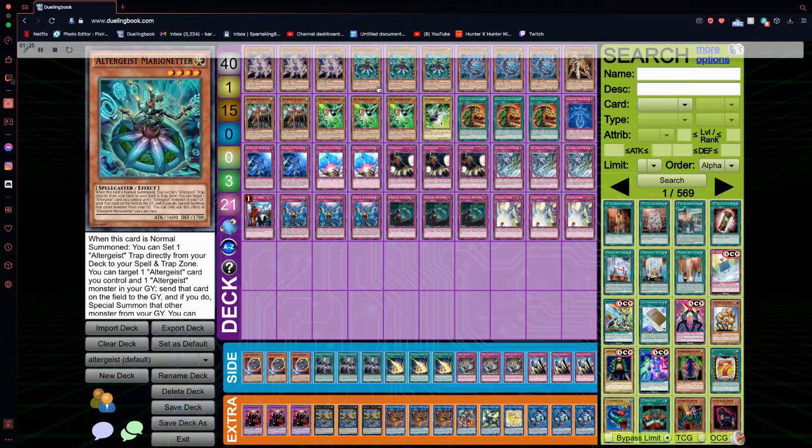We have Triple Altergeist Marionetter. Marionetter, when it's normal summoned, sets an Altergeist trap from the deck to the field. We have one Manifestation along with Double Protocol for that. Very good lineup — I would not change those ratios. You guys can run a second Manifestation, but I think it's unnecessary.